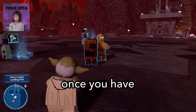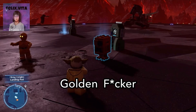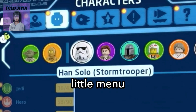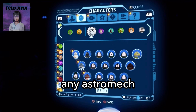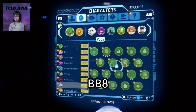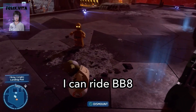It's really simple once you have the golden one over here applied. What you do is go to your little menu up here and then go down to Astromech Droids and put on any astromech droid that you want. So I'm gonna put on BB-8. It's gonna change, and then I just hit triangle and now I can ride BB-8.